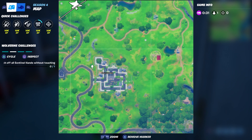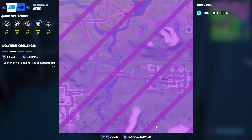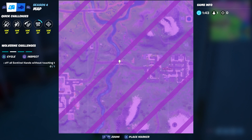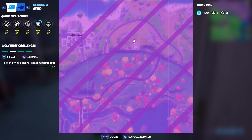The third spawn location is right here on the left side of Holly Hedges, kind of near this road. The fourth spawn location is just left of Retail Row — this bridge right here, kind of near it, in between Retail Row and the bridge. So look for the beam of red right there. The fifth spawn location, less frequently, is up north of Stark Industries near the radio tower — right about here between the Stark Island and the radio tower. I have seen it up there as well.